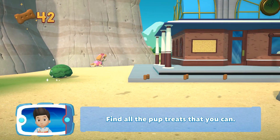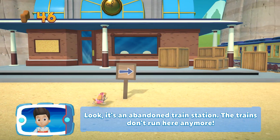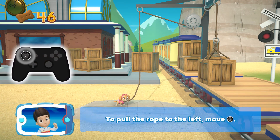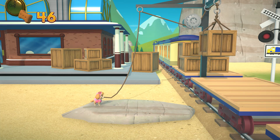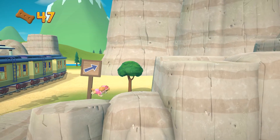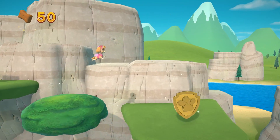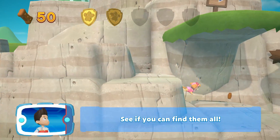Find all the pup treats that you can! Look — it's an abandoned train station! The trains don't run here anymore! To pull the rope to the left, move the left stick. Go quickly — you have to get through the path before it closes! There's a golden paw print! Great job, we're almost there! A golden paw print — you got it! See if you can find them all!